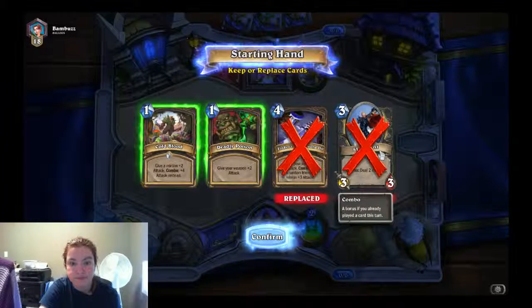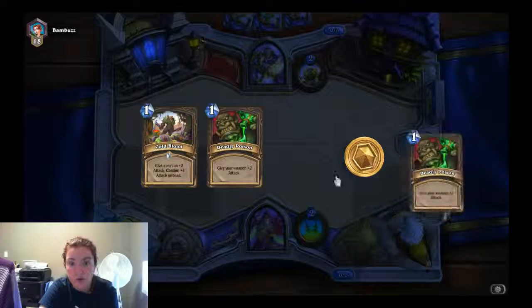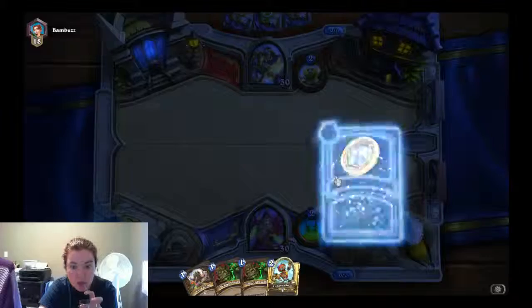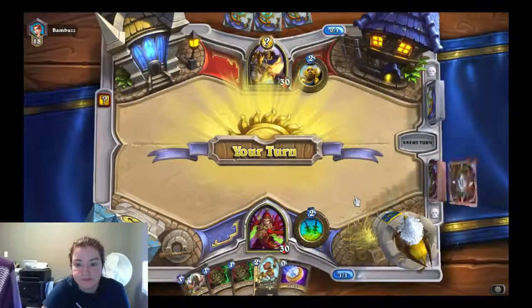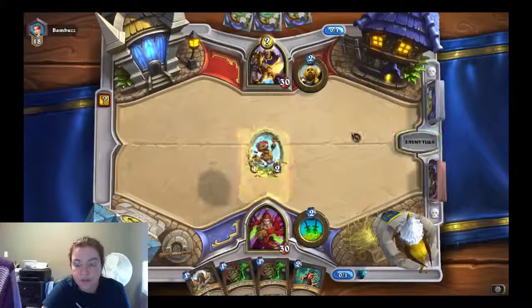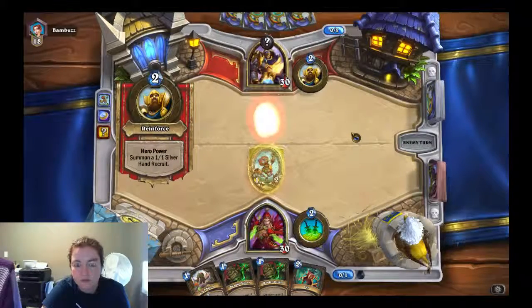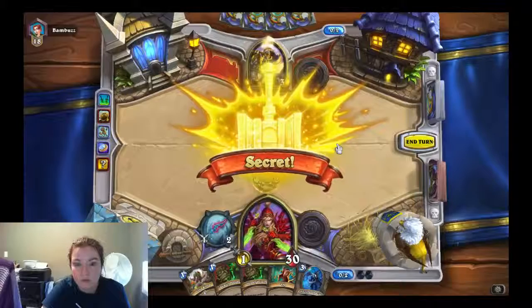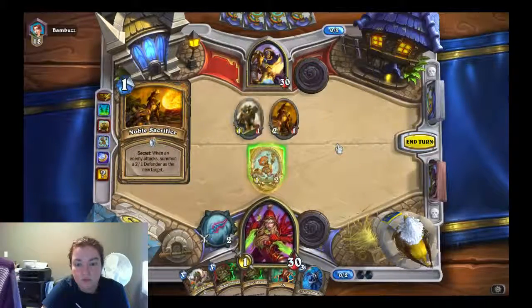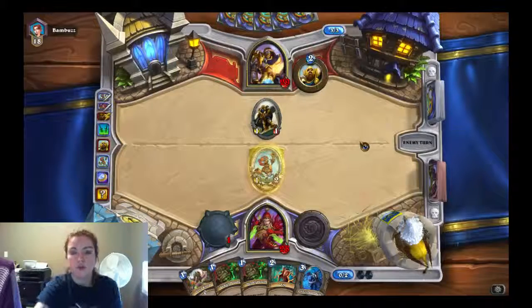So we're going to mulligan. Keeping all of this actually — just the other two. Oh my lord. This is a little crazy. He played noble sacrifice. That's fine, because there's not much he can do with that right now — oh, because he doesn't have a coin.